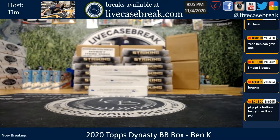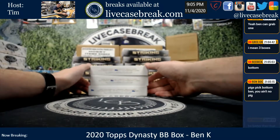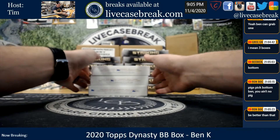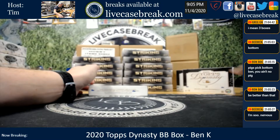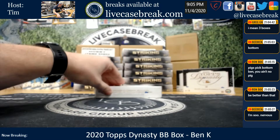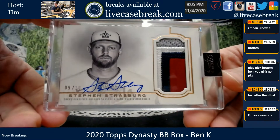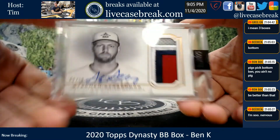How's it going everybody? We got Ben trying out a 2020 Dynasty. Good luck to you. Bottom box. Jaren just got Sonny Gray and Strasburg out of the kit. I am absolutely in love with the fact that they went back to a nice white design for the base cards. That looks so damn sharp.